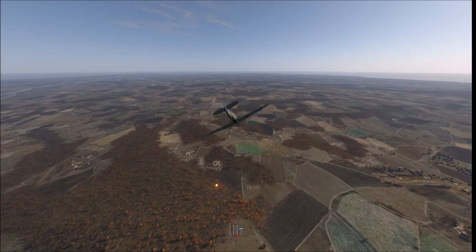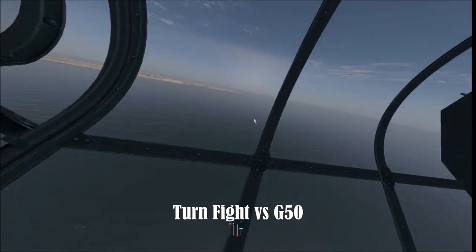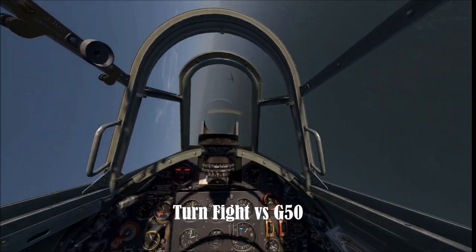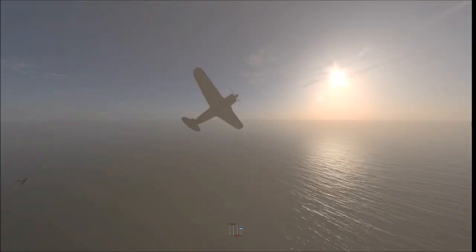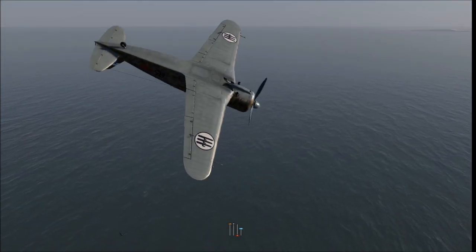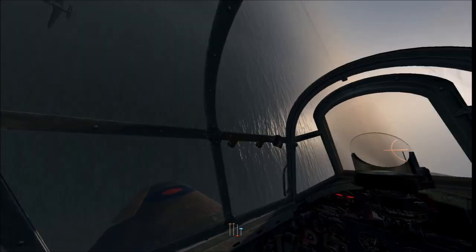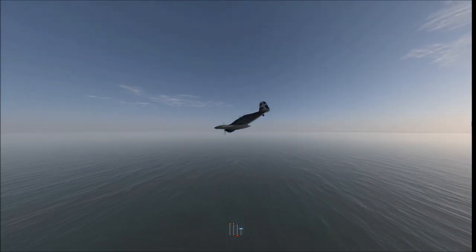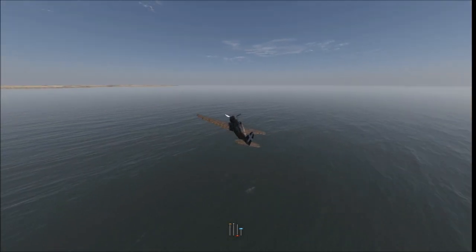The first thing to learn about the Hurricane is she is not an energy fighter — she is very much a maneuverable turn fighter. She'll out-turn pretty much everything in the sim. Here's an example of me taking on someone in multiplayer flying the Fiat G50, another very maneuverable aircraft. If you see your opponents getting into turns and not using the vertical, accept the challenge and as long as you don't stall out and know how to turn safely, you can out-turn pretty much everything.